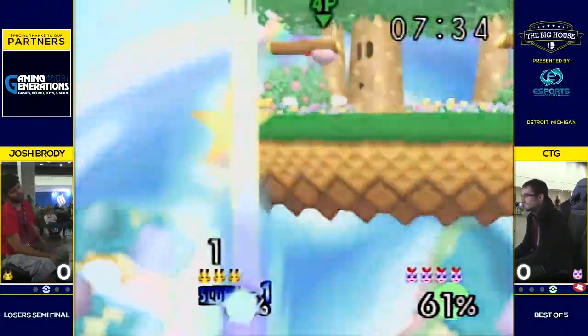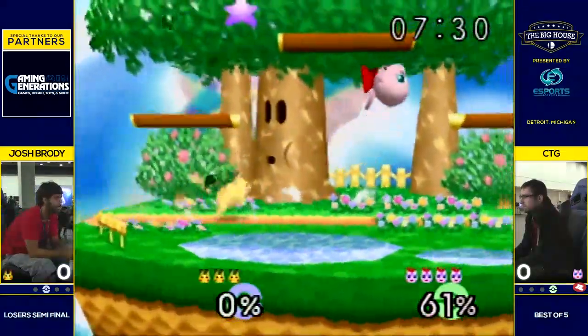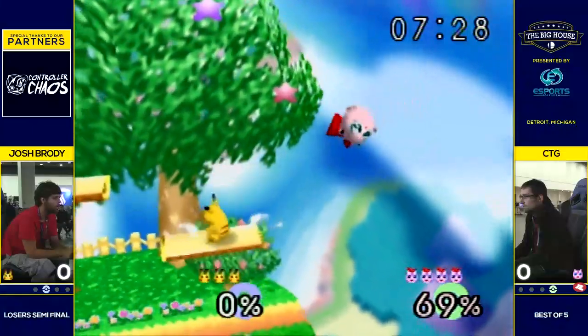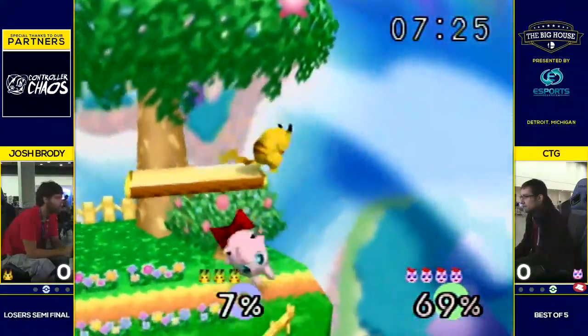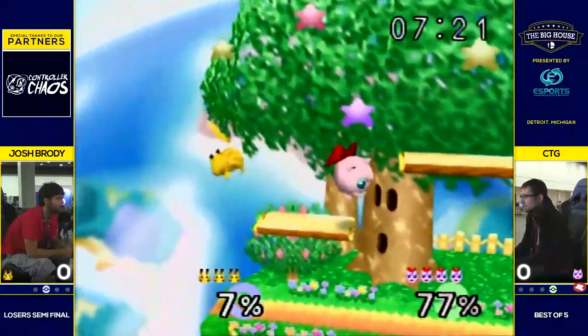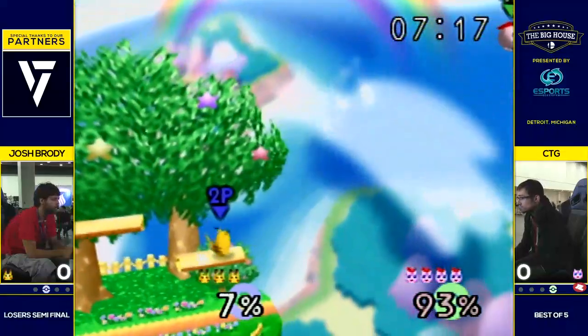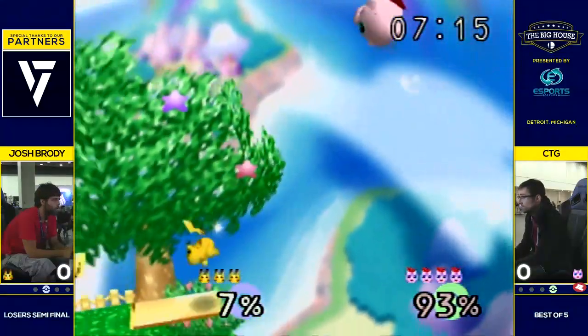A rare flub from Brody, and CTG's going to run away with that one. It looked like he could have made it back almost, but just misses. CTG just floats in with that Nair, almost gets the grab, but Brody wisely just shield jumps out of pressure. It's another thing in the meta that we see all the time now — these shield jumps to avoid grabs.